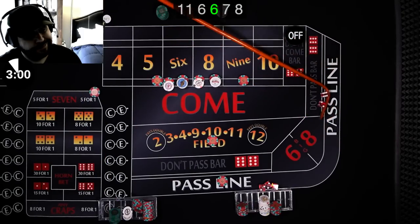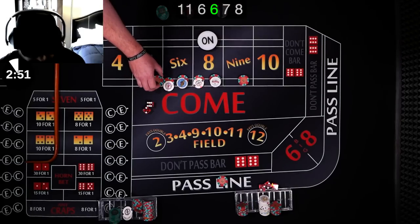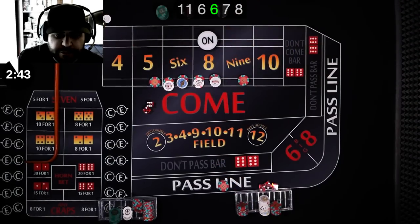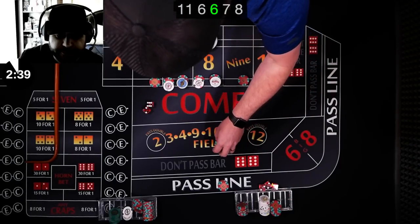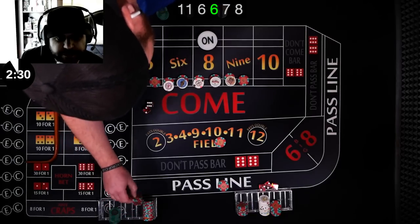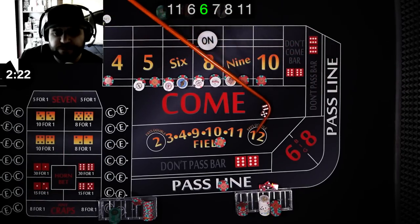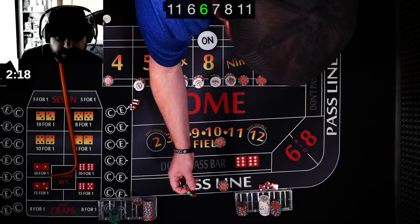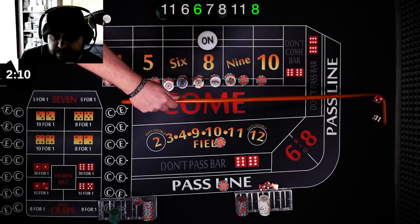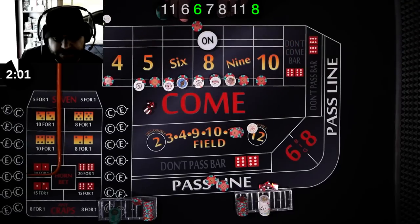Here we go — there's an eight, eight easy. Seems like every time the point is six or eight — we can't get out of five, six, and eight; those are the most prominent numbers. Just ten in the field, and that's it. I'm going to go 32 across, cover the four and ten. There's an 11 — that's the winner in the field, ten dollars. Rack it. There's an eight again — that's the point. Down comes the field. You win on the line; three units pays 21. I get paid seven.